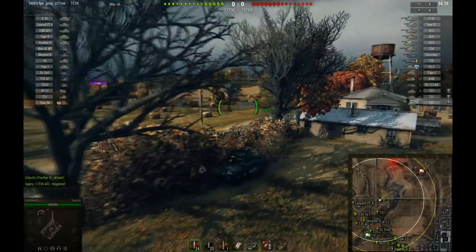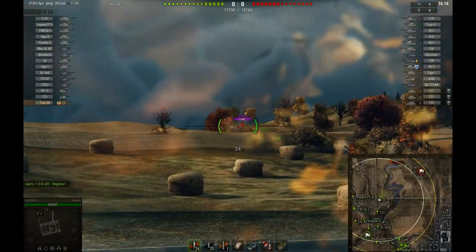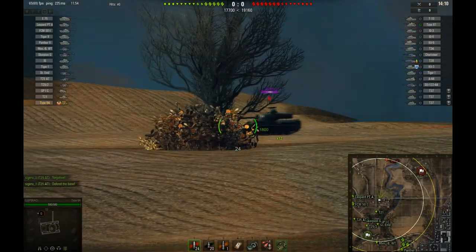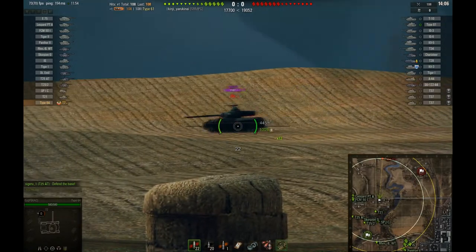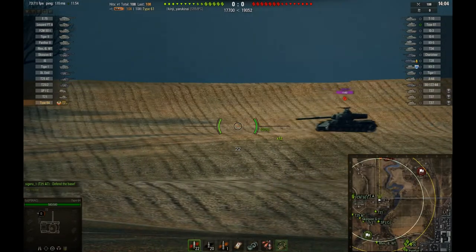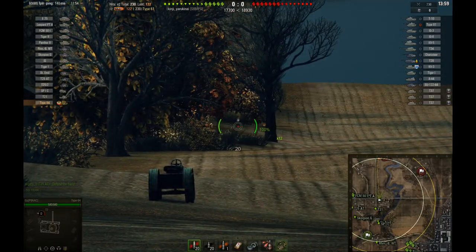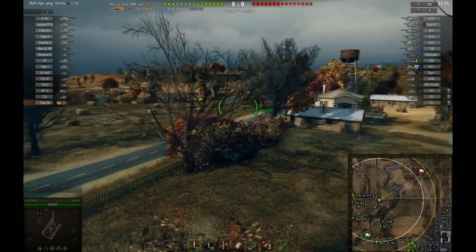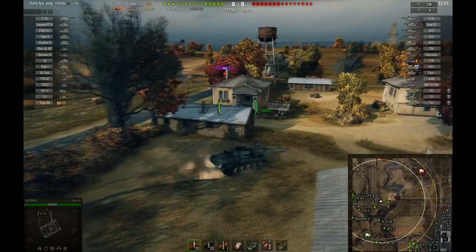So it's adequate but not amazing, not like the T37. He's spotted a Type 61, popped a shot into him — missed. Looks like he got maybe a blind shot in there. Looks like Ez isn't going to hang around, probably not the wisest choice since he started firing.